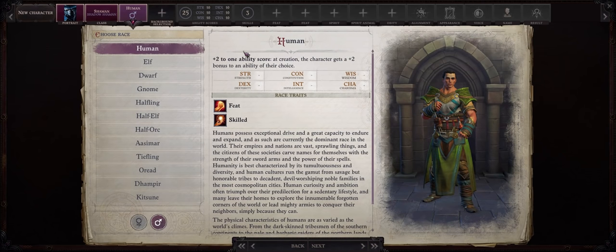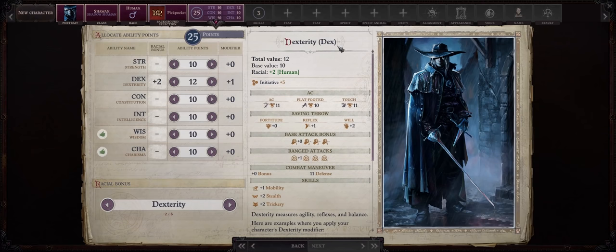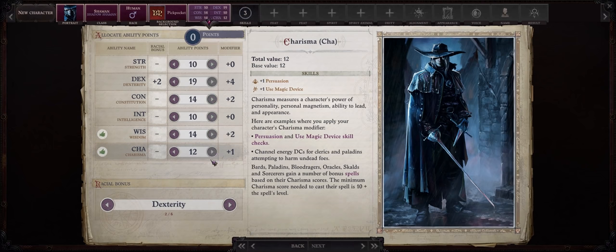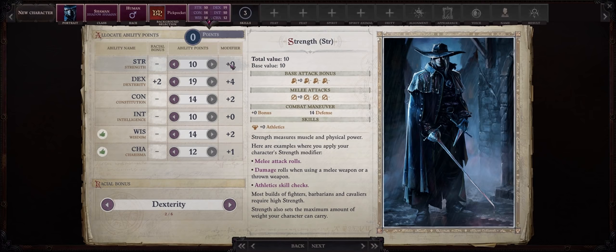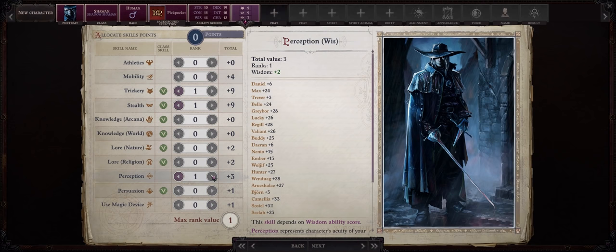Let's get started on our Shadow Shaman progression. For race, I like going with Human because of the extra skill point and feat. For your background, go with Pickpocket for the bonus to initiative. Because this will be a dual wielding build, we want as high Dexterity as possible. Besides that, a few Constitution, some Wisdom as this is our main spellcasting ability — but because this build will be focused mostly on buffing spells and the Angel mythic spells don't really have a saving throw for damage, you can leave this at 14 and increase it later with headbands. Leftover points can go in Charisma or 2 points in Strength for a bit more damage before we get Mythic Weapon Finesse. For skills, I'll be going with Trickery, Stealth, and Perception — so we can stealth ahead, unlock chests, and disarm traps.